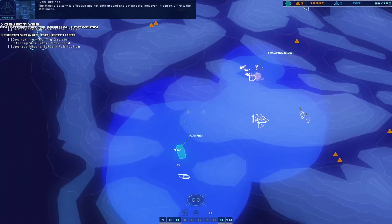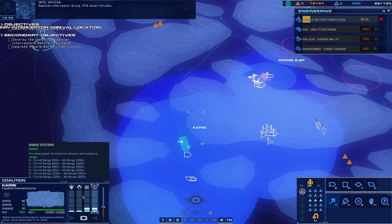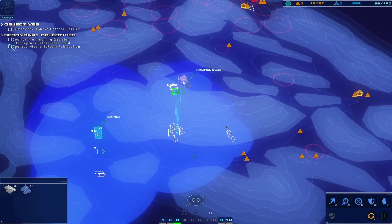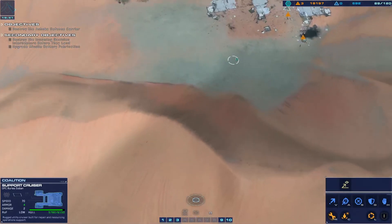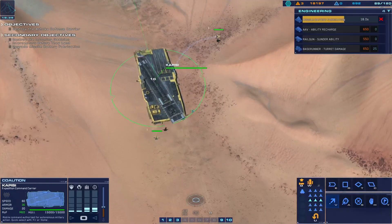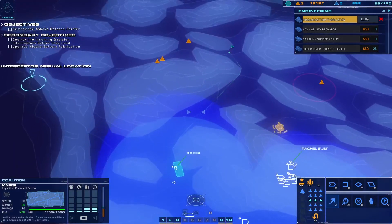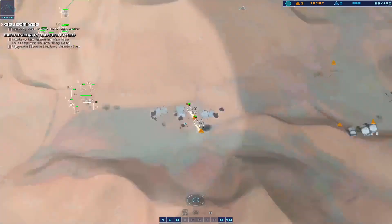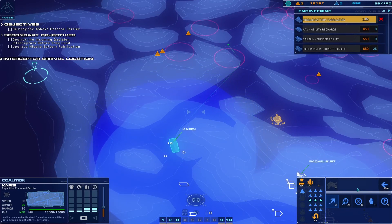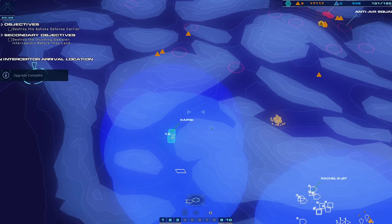We have modified our anti-aircraft missile systems from the AA turret to be compatible with the assault unit chassis. This will provide us with a mobile anti-air platform. The missile battery is effective against both ground and air targets; however, it can only fire while stationary. Upgrade fabrication facilities and begin producing missile batteries to counter them. Galcian interceptor group ETA seven minutes. I'll build four of those and have them escorting the Capici.